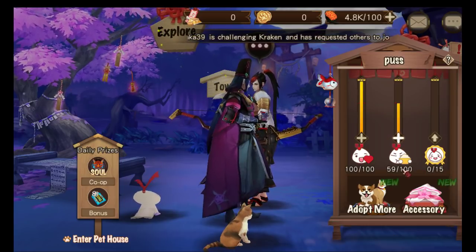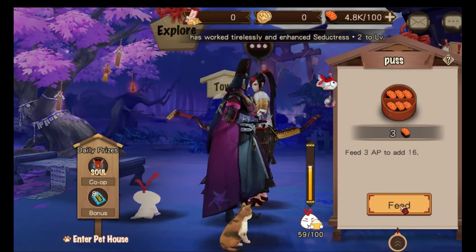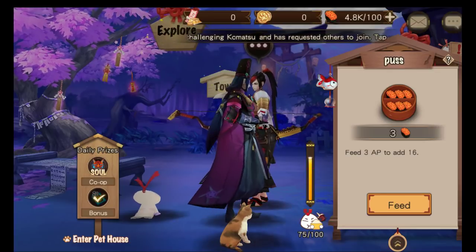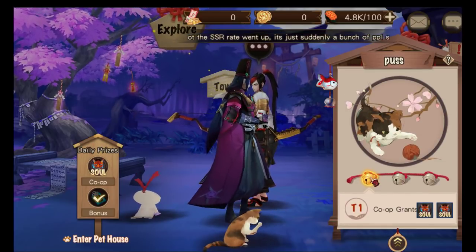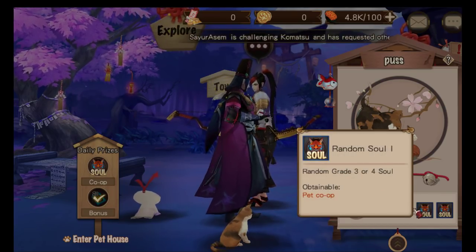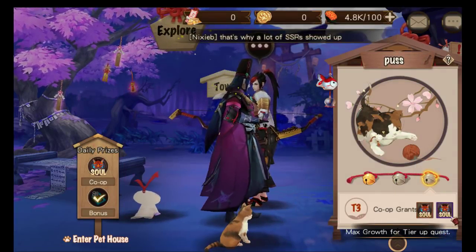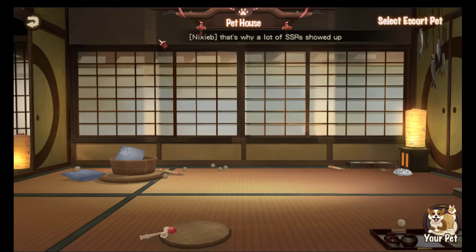Once the upgrade quest is completed, it grants high-grade rewards to owners including grade six souls, though currently everybody seems to be at their low-tier souls. When you feed your pet three AP, you get a soul drop boost for 15 minutes. Tier one co-op grants one random grade three or four soul, and tier three grants grade six souls. You have to play with the pet to progress through the tiers.